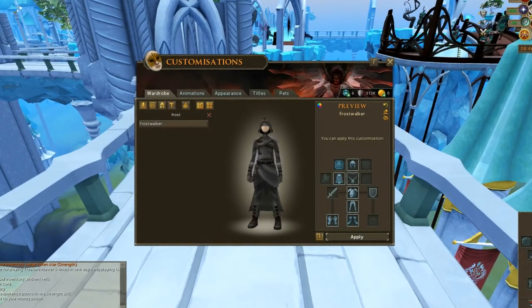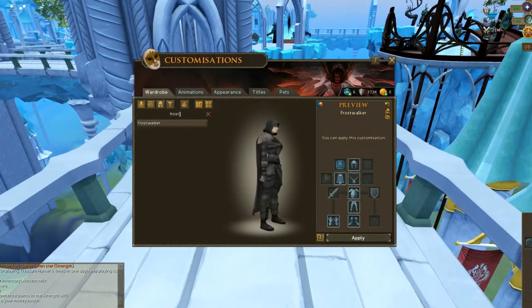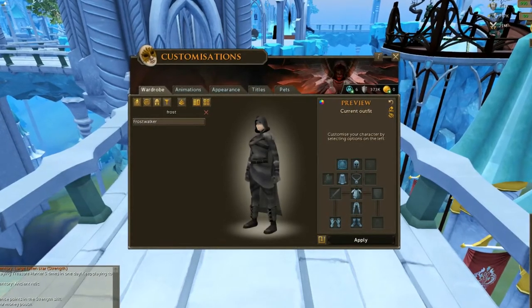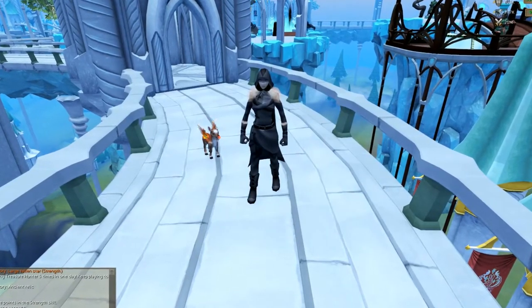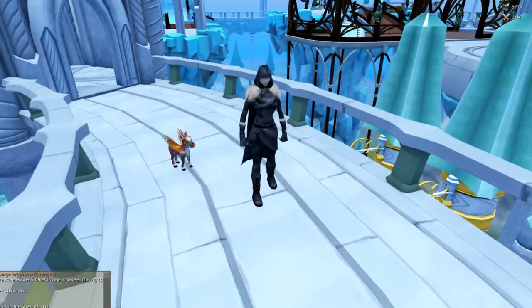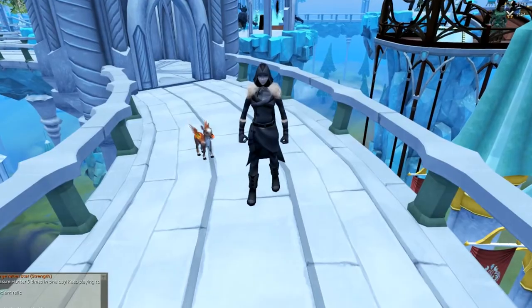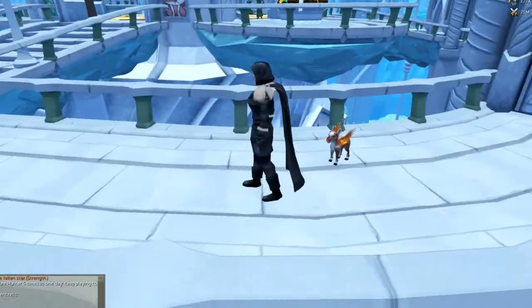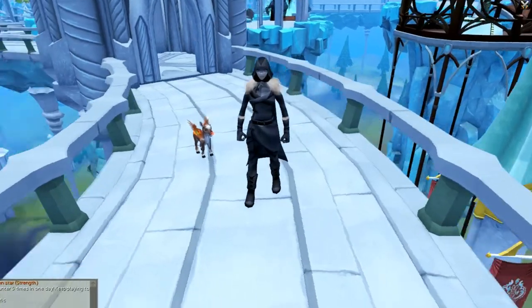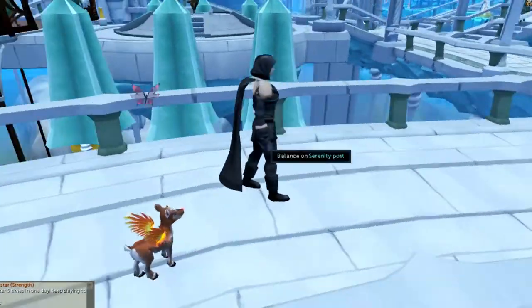The Frost Walker outfit, which is very, very odd-looking here. Actually, it looks way better than that preview is. I kind of like it. It's dark and it's got this fur on the shoulders. That's kind of cool.